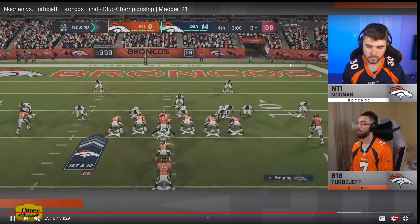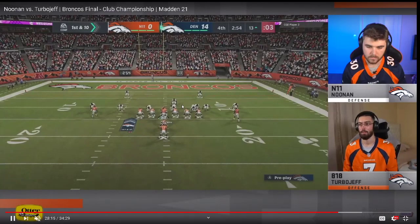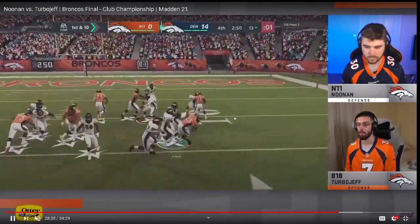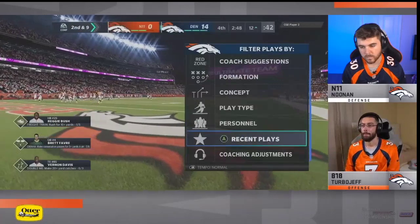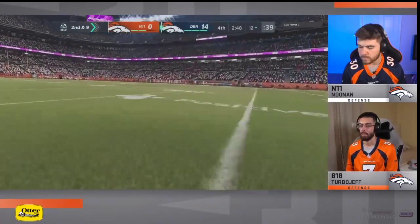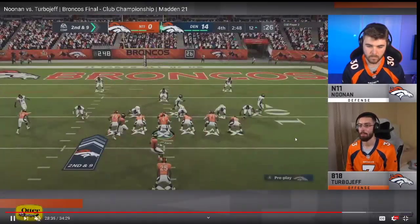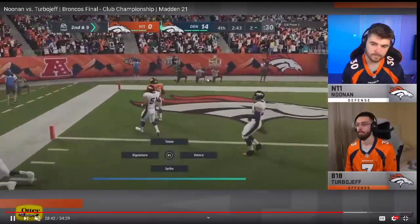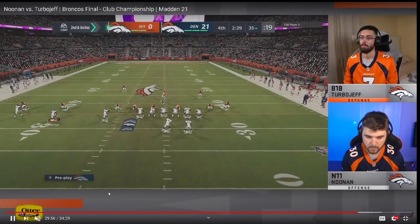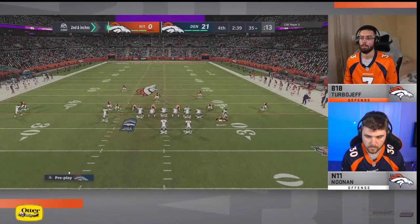He goes with the toss — a really big gamble. He does get out and smartly goes down. He's going to take every inch of the clock he possibly can, then kick a field goal. Power O again. I think Noonan shifted to 3-3-5 Wide with a shift over; the safeties are probably on spies. I'd like to see Turbo Jeff sub in tight ends on the outside since we know where this is heading. He could audible to a Fullback Dive or Strong Wing. Quick snap — take the clock, take the clock. He goes up and scores a touchdown.